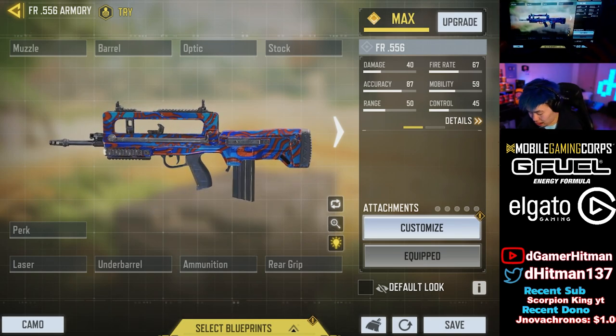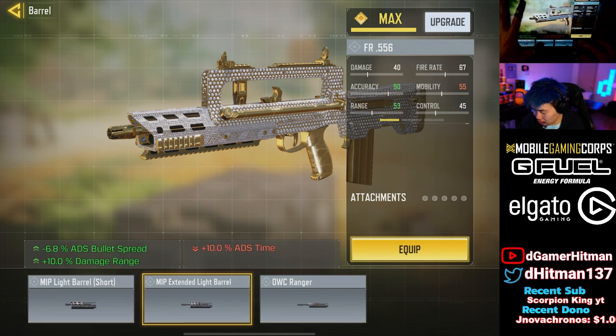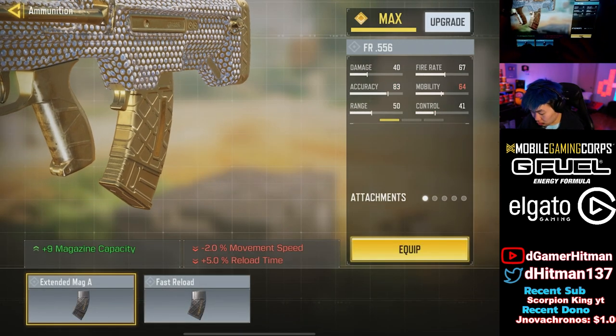When you look at a loading screen it doesn't look that bad, but when you look in game it looks a lot worse. And finally we have the diamond - it actually looks really good. The diamond one looks really good. If you take off the stock it doesn't really change too much, but the barrel does change. If you put a light barrel, the ammo doesn't change color so that's actually really nice.